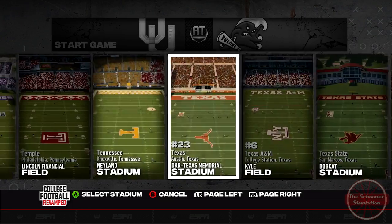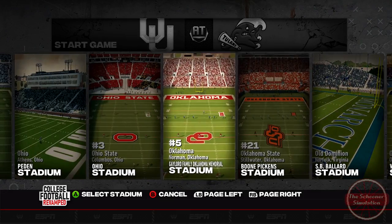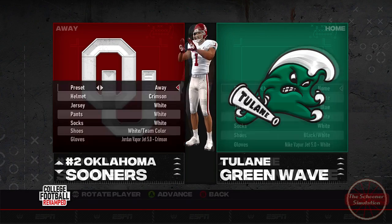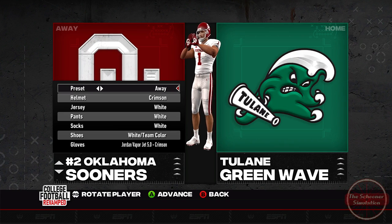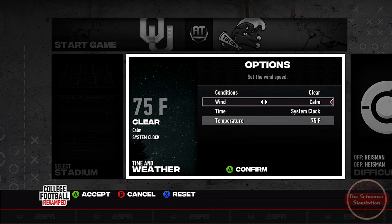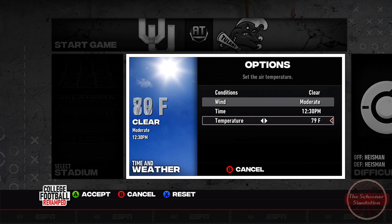Since the match is supposed to have Tulane take the home side of the field, I've made a slight modification to make them feel more at home. For the matchup, I've put the Green Wave in their iconic blue home uniforms and the Sooners in their traditional white visitors jerseys. With the game being played in Norman, Oklahoma will have a tactical advantage at their natural point above sea level.